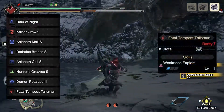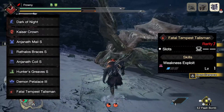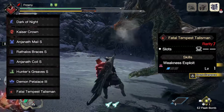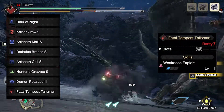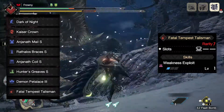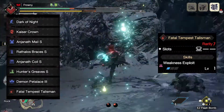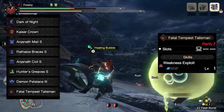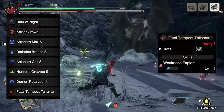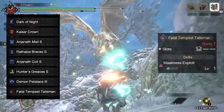The talisman we are using is a Fatal Tempest Talisman that gives us one point in Weakness Exploit with a level 2 decoration slot. This is the most important piece of the build. The talisman you see here is the minimum requirement to run the basic Greatsword builds we have access to at this moment. Better talismans will improve your build, but this is the least you need to take full advantage of the tools we currently have access to in the game.